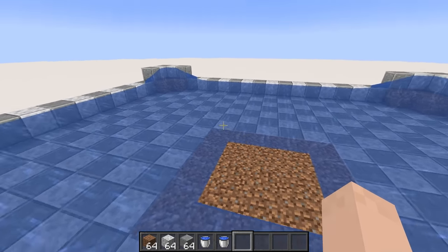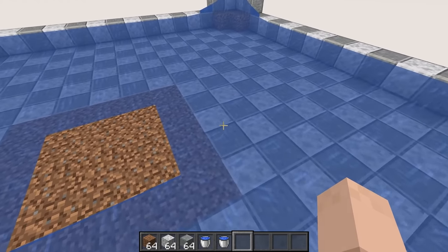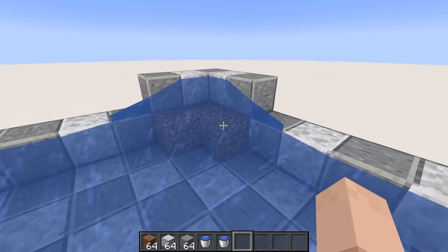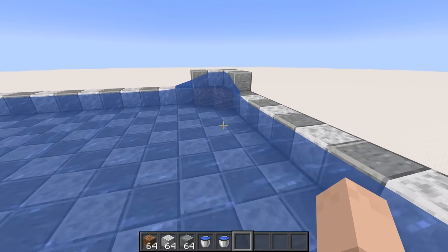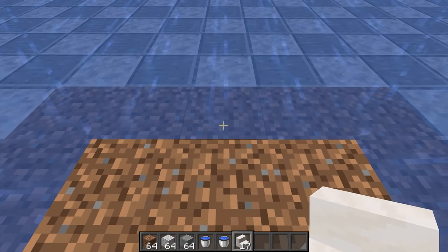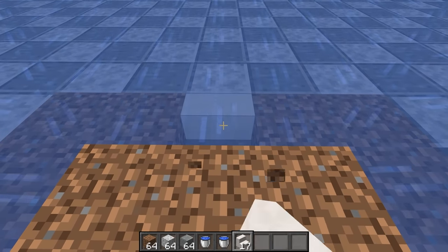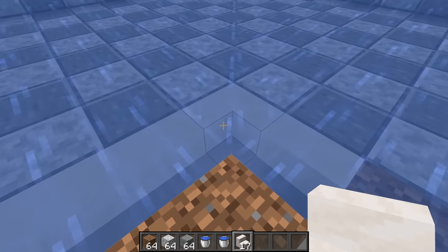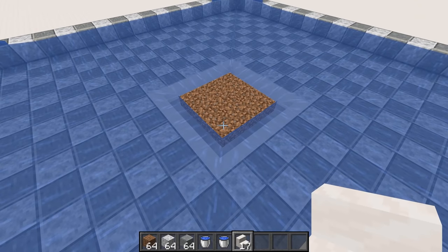If it doesn't look like this, that means you either misplaced some water or didn't build the proper amount of blocks out to the edge. Once that's done, remove your temporary blocks in the center, then get your stairs out. Where the water is crossing over the temporary blocks, swap it out with stairs. Go all the way around in a circle so the corner connects and it should turn correctly.